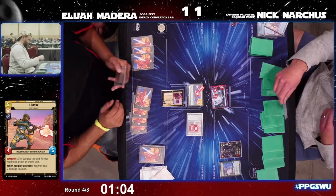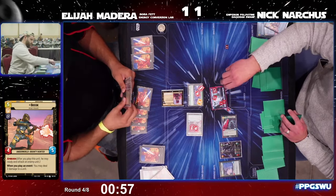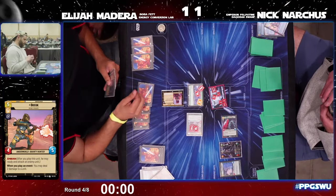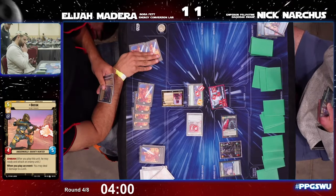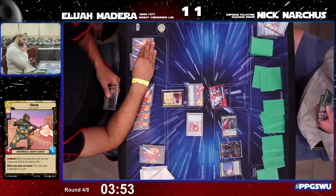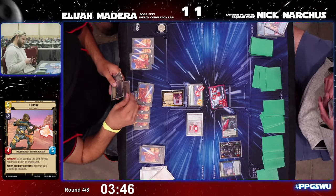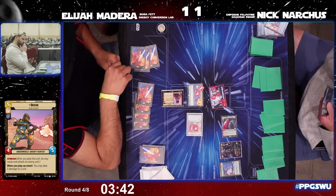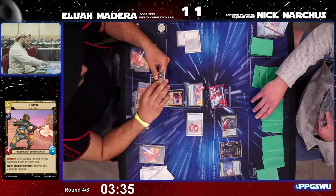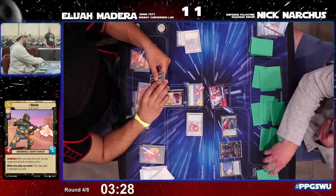Nick responds with an Emperor's Royal Guard, which heals some damage with Ularen in play. The timer runs out but they get an extension — looks like four minutes back on the clock. That's probably the right call here; we've had several instances where the judge needed to be involved throughout this match. These players are going to have a few extra minutes to try to finish it up.